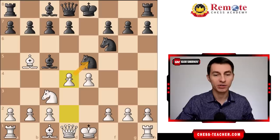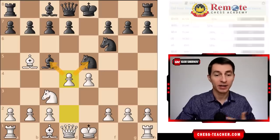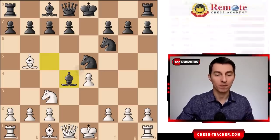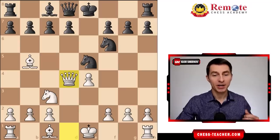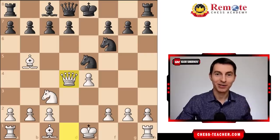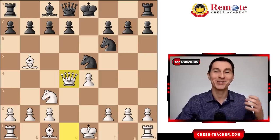After d4, your opponent notices that you're attacking these two pieces. The solution for black is actually a tricky one: bishop takes d4, and after queen takes d4 it may not seem like anything extraordinary happened, and yet you already have a winning position to the surprise of your opponent.